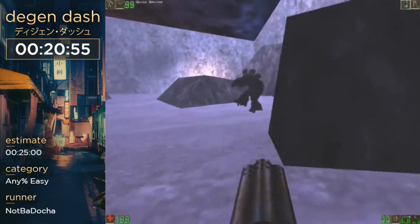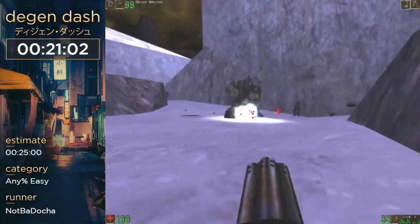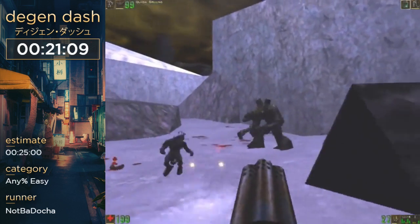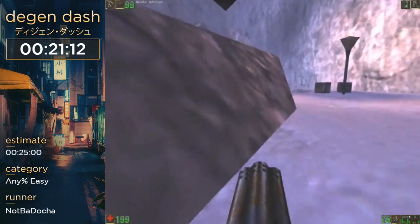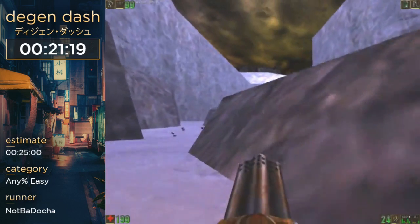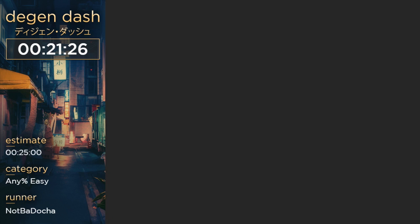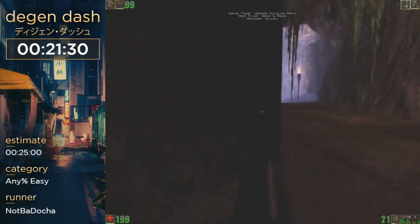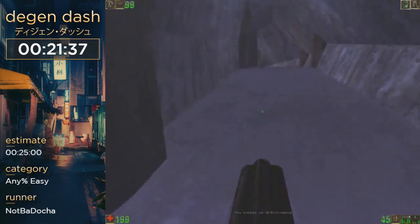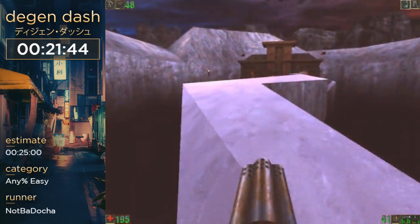If this fight doesn't go well you can lose a lot of time. If you get hit by one of those boulders you can just get insta-killed pretty much. He's dead now. You can lose a lot of time in that fight — either by missing your grenades, or the other guy getting in the way of your shots, or just getting hit by him.